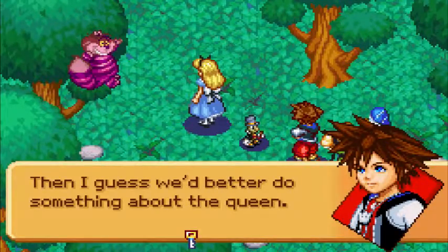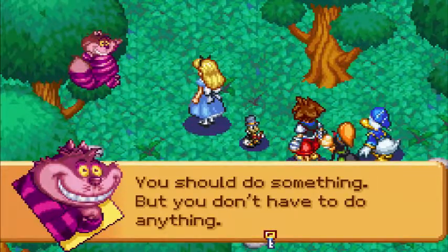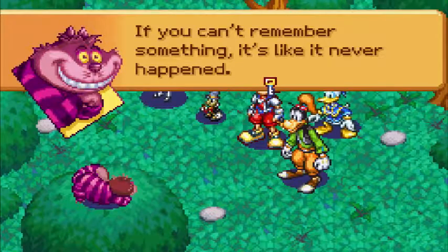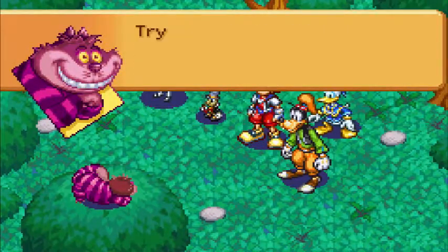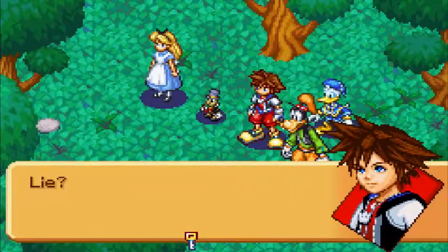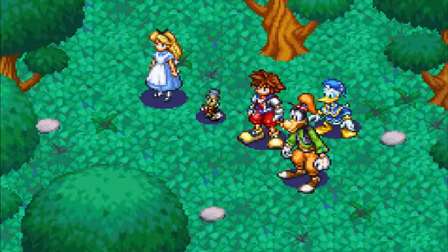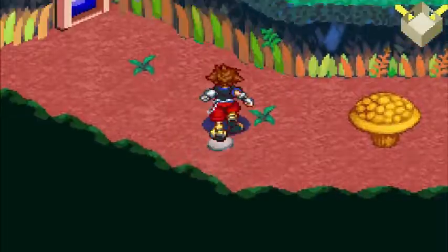Then I guess we'd better do something about the Queen. You should do something, but you don't have to do anything. If you can't remember something, it's like it never happened. Likewise, if something never happened, you can't remember it. Try too hard to remember and your memory might lie to you. That's all I'll say — the rest is for you to figure out. How cryptic — then again, it's the Cheshire Cat. What else is new?